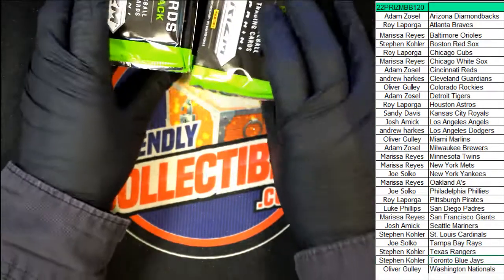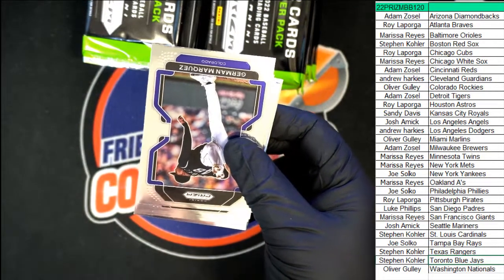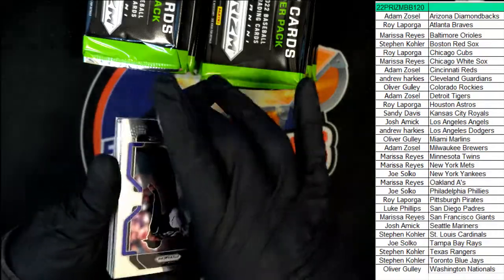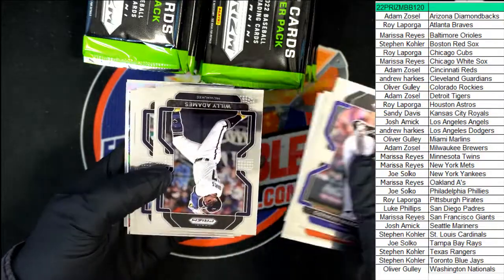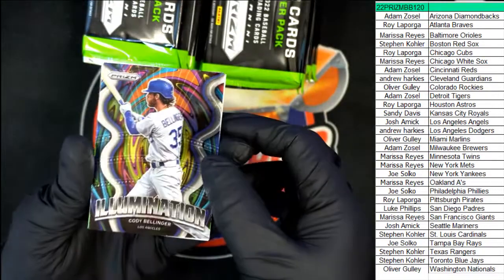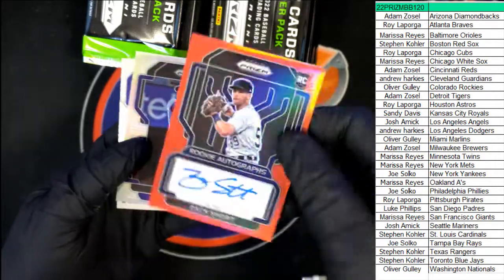We've got ourselves a little Prism Baseball action going on. Let's see what we can get in this box break. Here's a really nice Bellinger — very, very nice Cody Bellinger Illumination. And what is this? Zach Short Prism Auto.